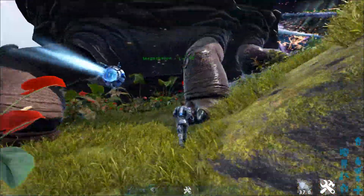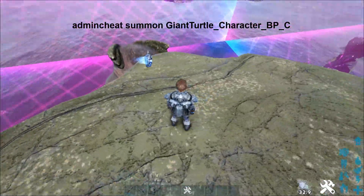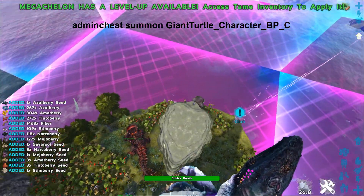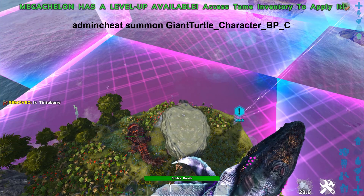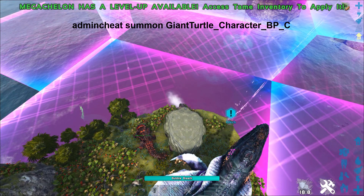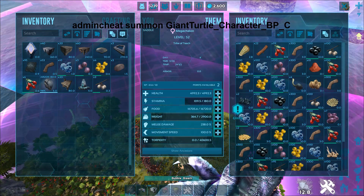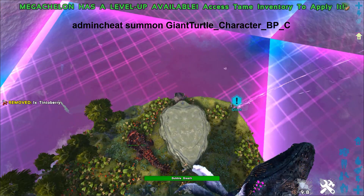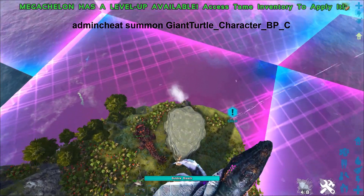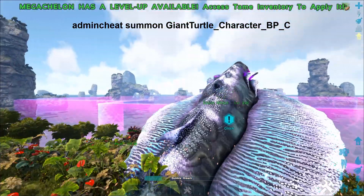Then there's the Megachelon — the turtle of justice. He actually gathers pretty good seeds and stuff, almost like a Bronto. He's got a bubble breath — you can see that right there — and the bubble breath lasts for quite a while, which is cool. This is a level 150 tame so you can see it's got some pretty good stats. I would assume its back can soak like there's no tomorrow, so people are going to use these to soak entire bases. I'll go ahead and leave the code on screen for you.